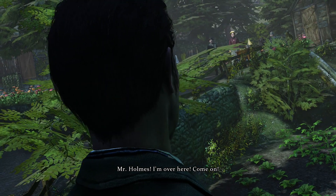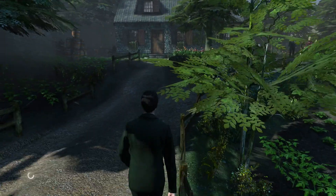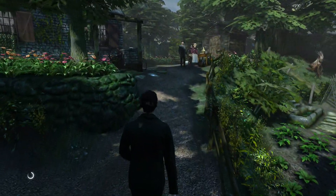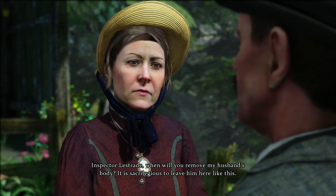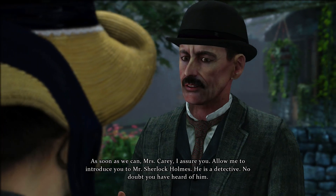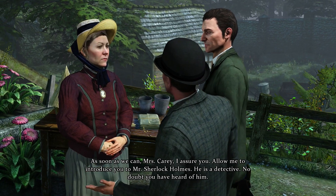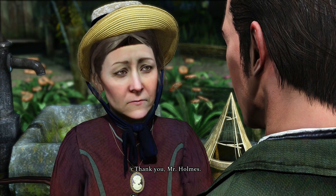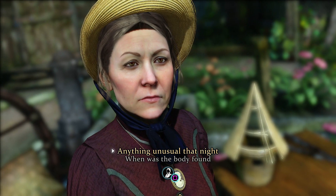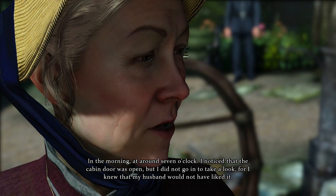Here we are at the scene of the crime. We join up with the inspector and talk with the victim's wife, Mrs. Carey. We can ask her a series of questions, as well as inspect the surroundings with Inspector Lestrade, in order to make our first conclusion. 'My condolences, Mrs. Carey.' I recommend that with every character you ask as many questions as possible.